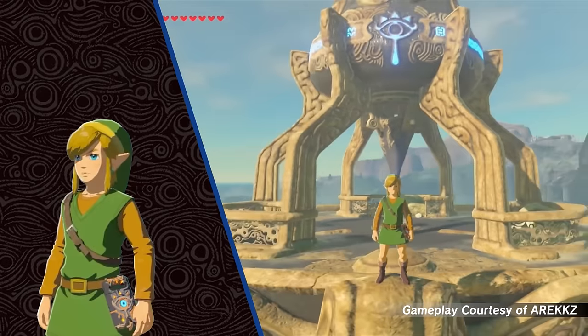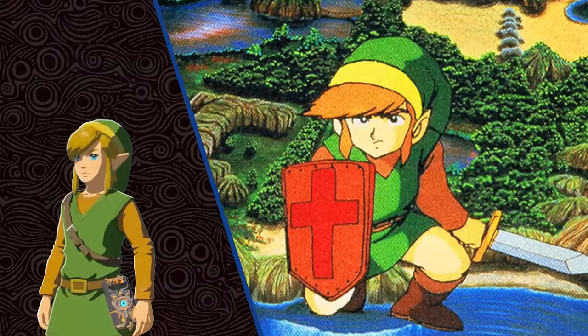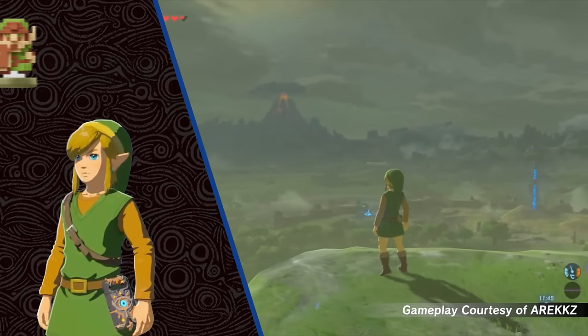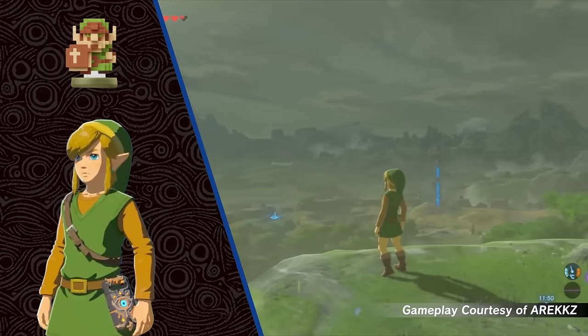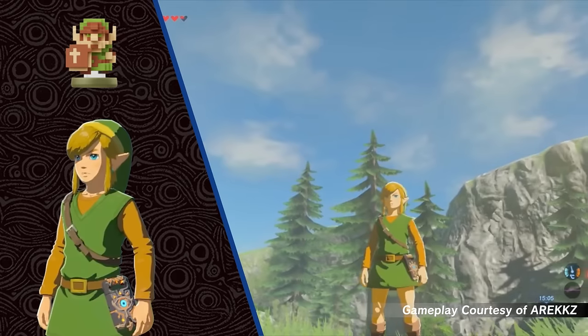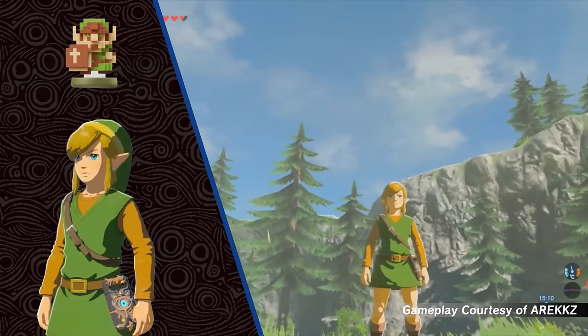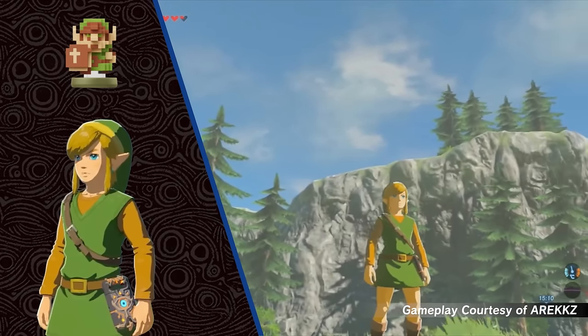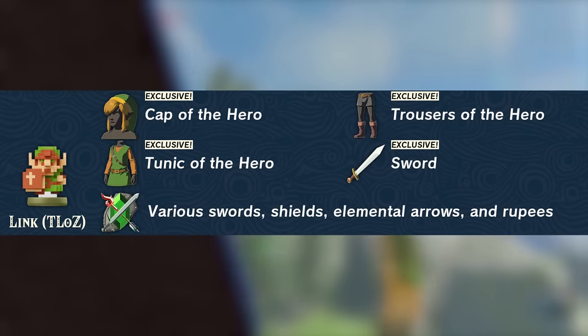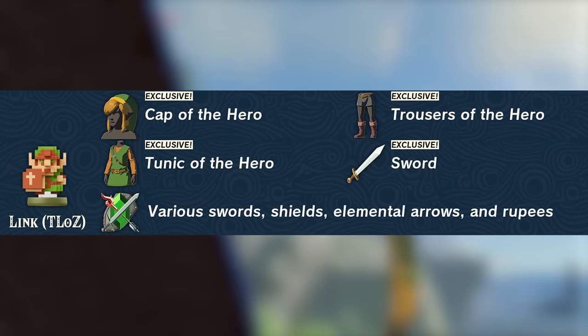The Hero Set throws it all the way back to the very first Legend of Zelda costume design. In order to obtain this outfit, you'll need the 30th Anniversary Legend of Zelda Link amiibo. This amiibo, like all other amiibo, can be scanned once a day to receive special items. This amiibo in particular has several possible daily drops, three of which are the Cap of the Hero, Tunic of the Hero, and Trousers of the Hero.